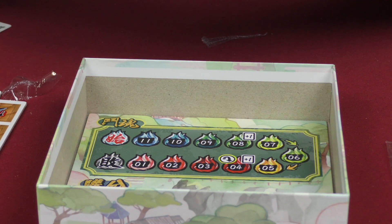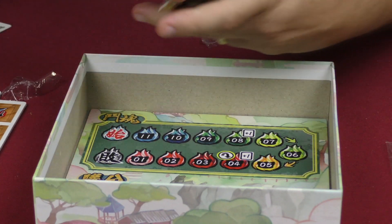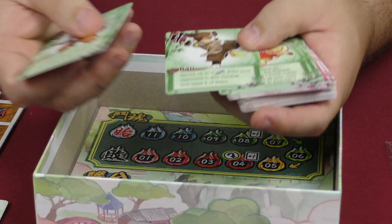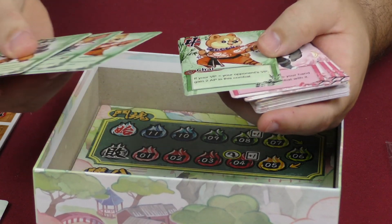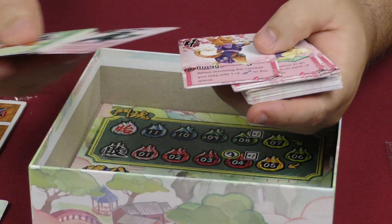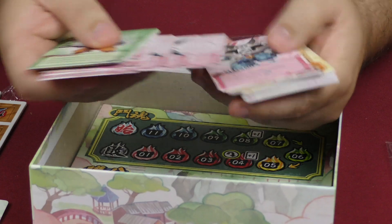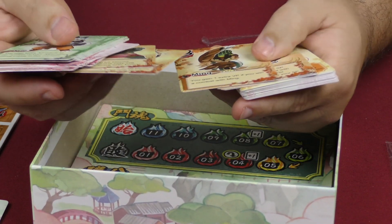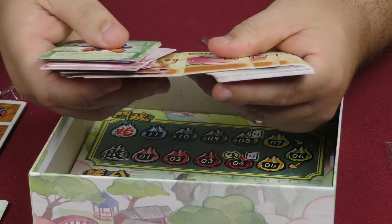Being a card game, of course it comes with cards. There's some definite language dependency, but I really like the artwork a lot. I'm not too big on anthropomorphic animals, but I like the way these characters look — and it seems like the cats are the bad guys, which I agree with. I'm very much a dog person. Oh, but there's a panda! Bears and rabbits too! The graphic design might be a little lacking, but the font is big and easy to read.